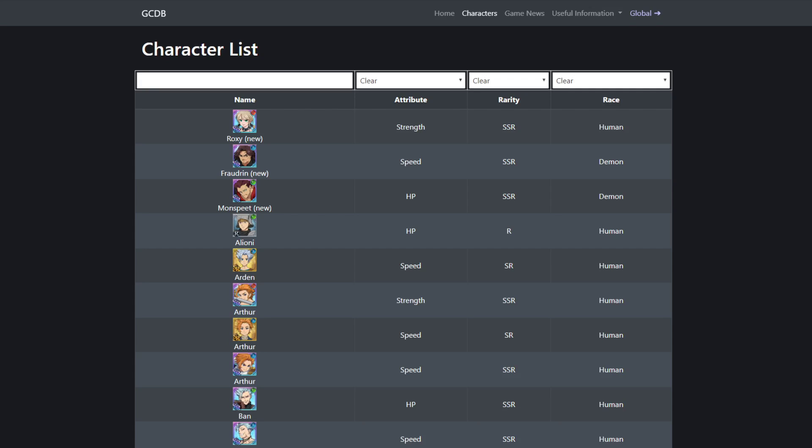What's up guys, it's your boy Durskin and today we're going to be talking about some SRs that you can use if you don't have Gother and Merlin. A lot of people have been saying, hey Durskin, I don't have Gother, hey Durskin, I don't have Merlin.